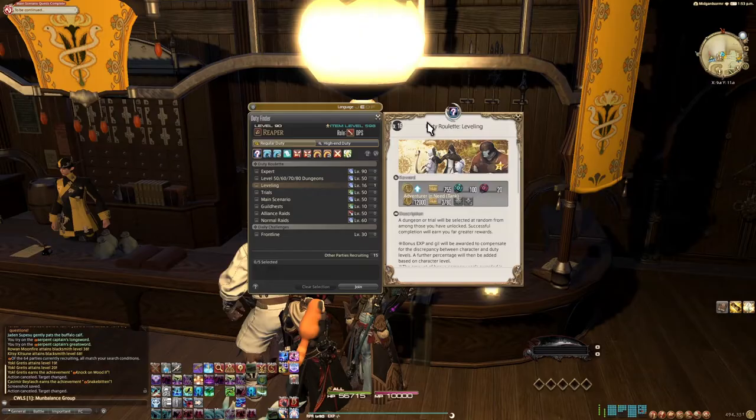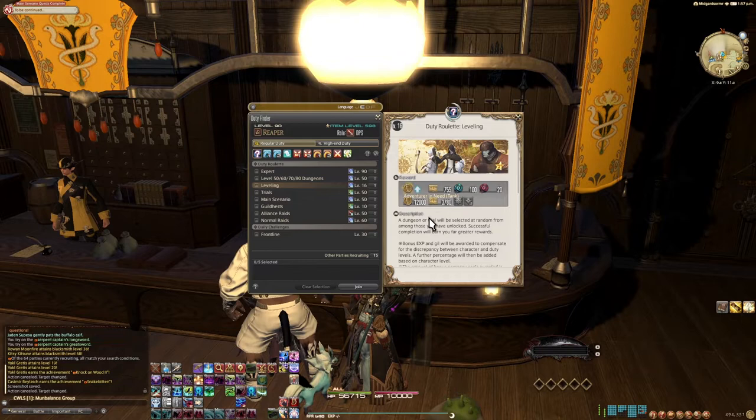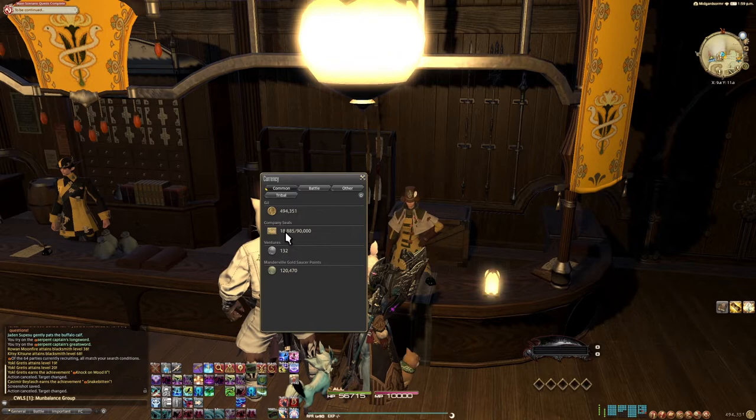As you go through the game, especially early on, you're going to be getting grand company seals for your participation in the game essentially. You could take these grand company seals and buy a number of things, but they do have a cap, so you'll want to make sure that you spend them before they overcap, because if they overcap, well, then you're just wasting a currency essentially.